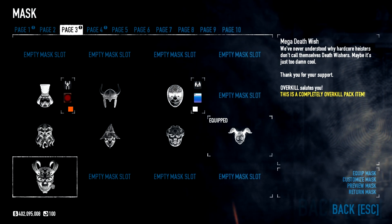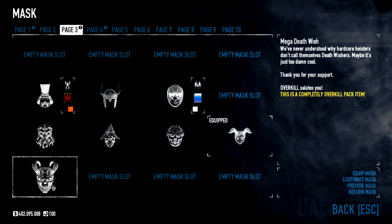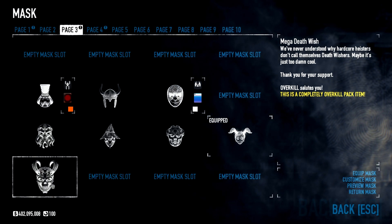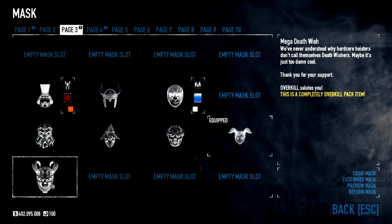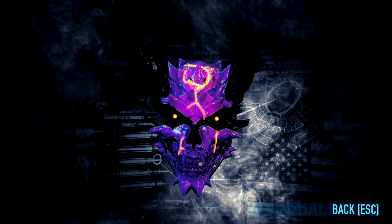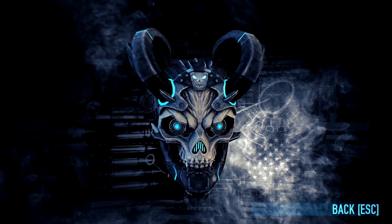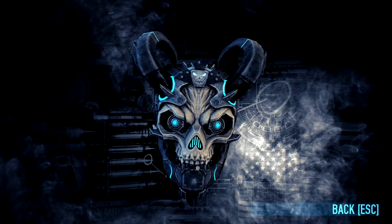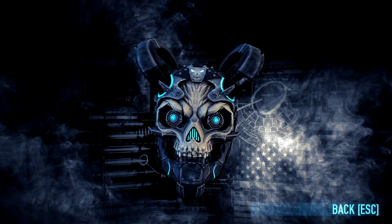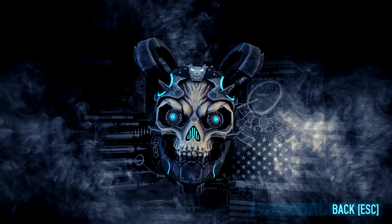We have the Mega Deathwish mask. It says: 'We've never understood why hardcore heisters don't call themselves Deathwishers. Maybe it's just too damn cool.' That's actually a good point — why don't we call ourselves Deathwishers? Here is the regular Deathwish mask — mine's been colored, I'm not going to redo the pattern because I like it. And now we'll take a look at the new Mega Deathwish mask. It's got a robotic look — the other one was just like a skull, but this one still has a skull, though it's more robotic looking. Looks like something from Sonic the Hedgehog — some evil Sonic, or Sanic. Either way, it looks pretty evil and creepy. I like it, but it's definitely not my favorite mask.